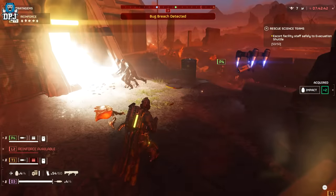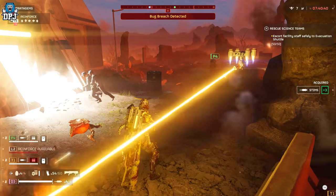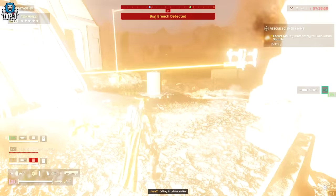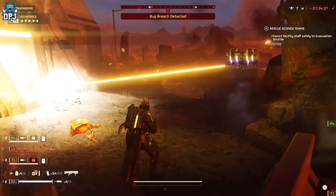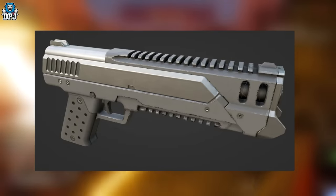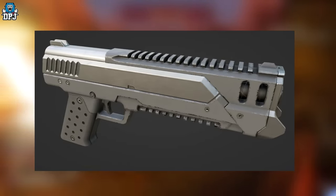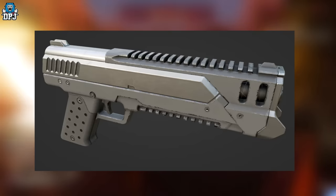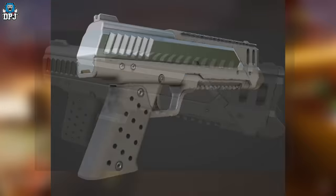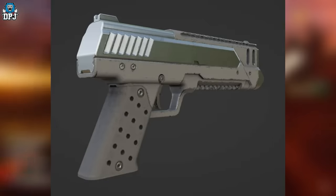Now we're moving on to leaks. If you don't want to be spoiled by possible future content and story territory, leave the video now. First up, we have a new heavy pistol nicknamed the 'Freedom Eagle' — this thing looks like an absolute beast. It's currently just a simple placeholder model, but it's a new weapon I haven't covered on this channel.